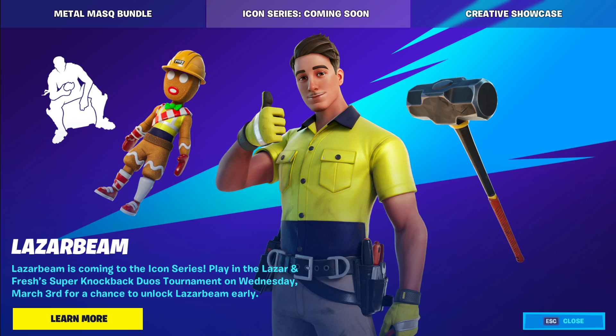You get the Gingy back bling with his construction hat. I just noticed it says 'yeet' on the hat — that's pretty funny. I mean, he even tattooed 'yeet' on his forearm, so why not. And you get the Launch Break emote.